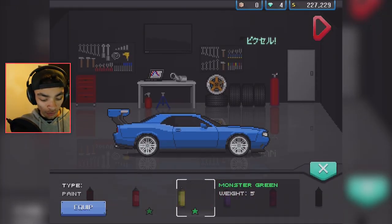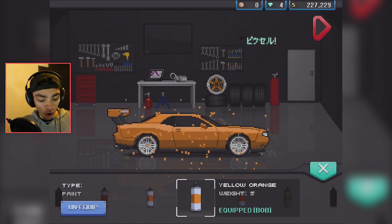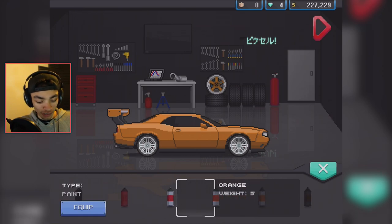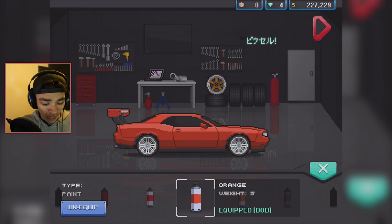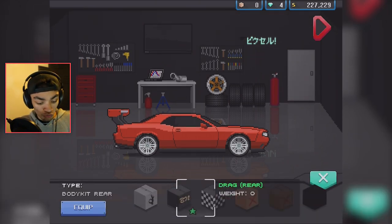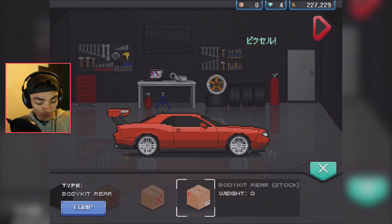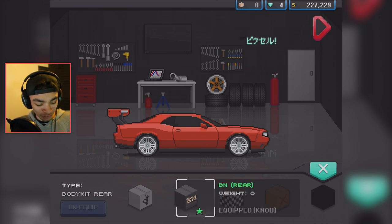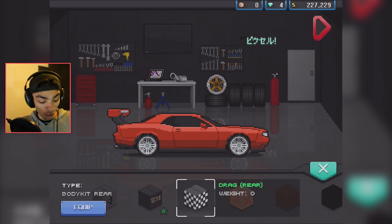One thing I want to do before we start putting on the body kits — I want to change this to orange. Challengers in my view should be orange. That's not the right orange. There we go — pumpkin orange, actually. Or do we go with that orange? I think that orange still isn't perfect but we'll find a better orange at some point. Let's go on to the body, go to the rear bumper. We're gonna equip the drag kit.